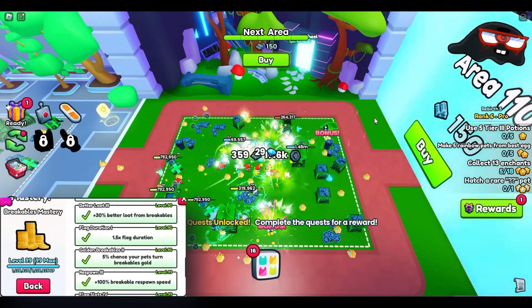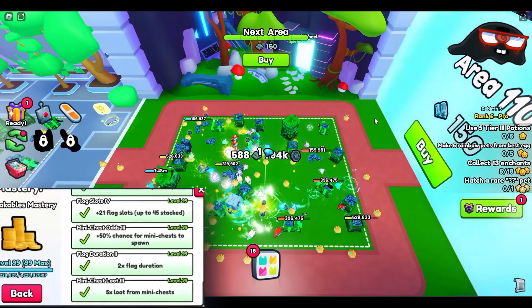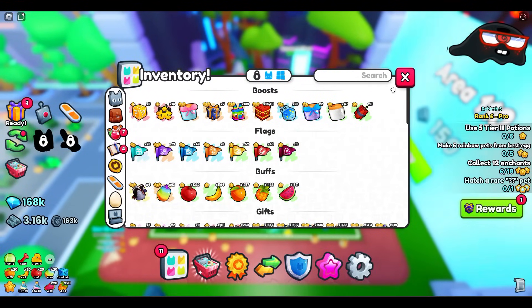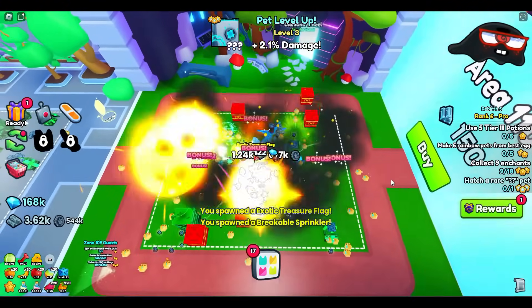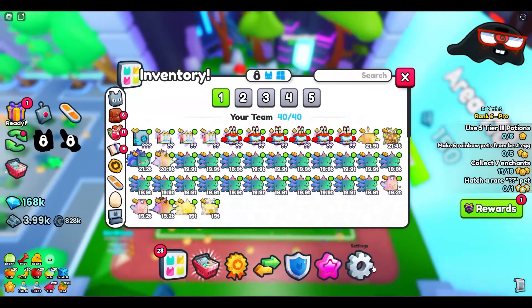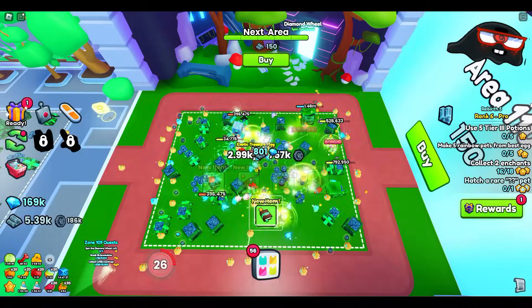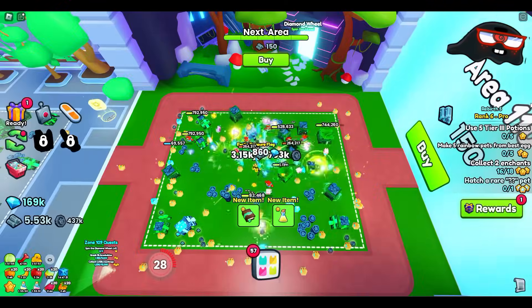I'm going to place down another treasure hunter flag and an extra sprinkler because I accidentally opened up a different area. We're going to use some TNT and hopefully something will pop up by doing this. After a few minutes passed by, the chest finally came out.